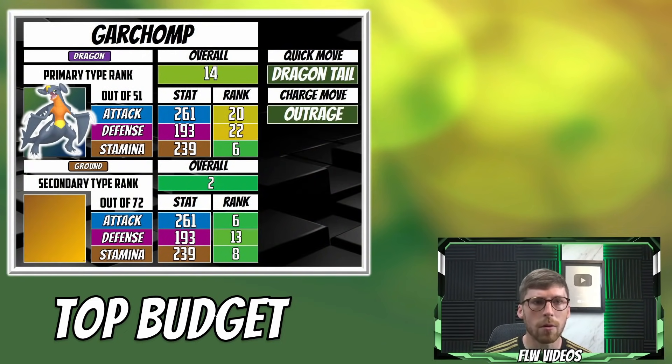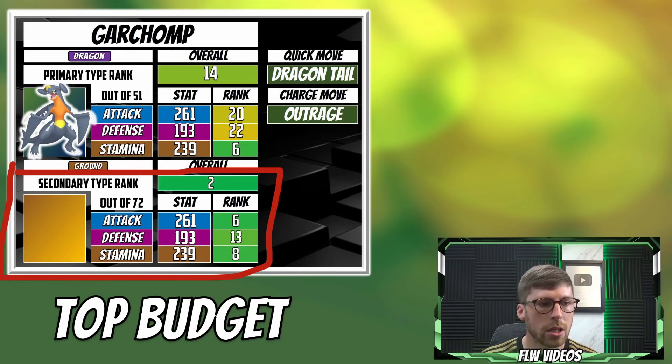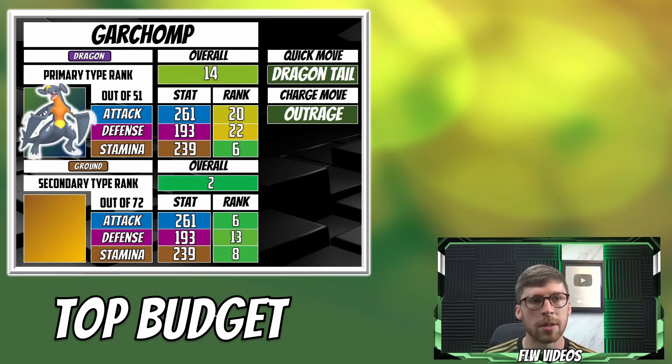The reason why I'm putting Garchomp on the budget list is mostly going to be focused on it from the community day perspective. It is going to be a budget option if you participate fully during community day. If you miss community day, then I would probably take Garchomp out of the budget. Garchomp has very similar overall stats, with its best stat being stamina and its attack ranked at 20th. Compared to other Dragon types such as the Megas and other Legendaries, there's just a lot of competition. Later on we will be talking about Mega Garchomp, and I did upload a deep dive about Garchomp covering its ground typing potential.